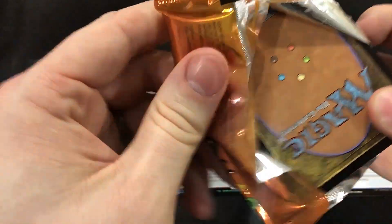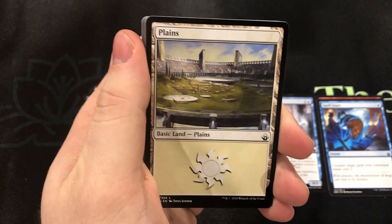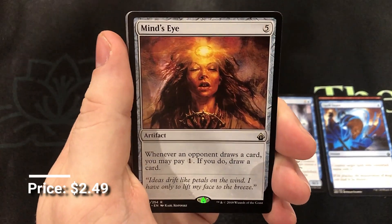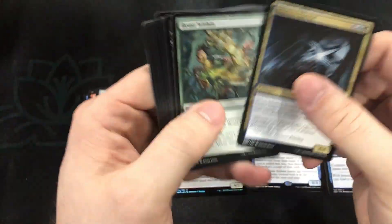Not sure if you guys have gotten to play that partner pairing — it's all about chaos and coin flipping. A coin flip Commander deck! Mind's Eye — always a useful card, just a cheap way to get a little extra draw. And Beast Within — another good uncommon. Getting a lot of those good uncommons early on; that's always nice.